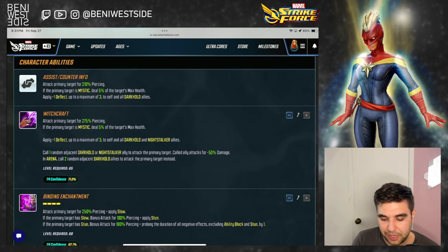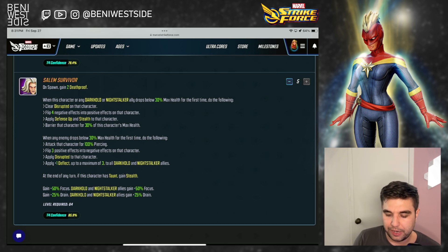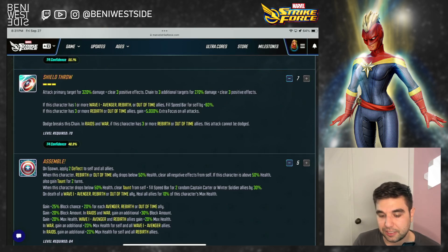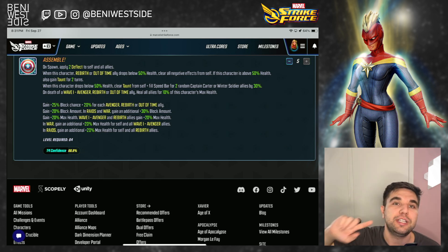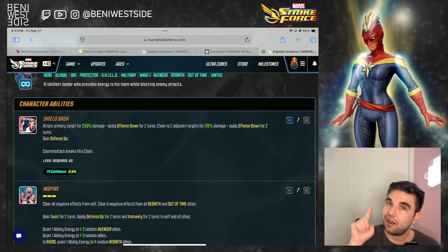Agatha Harkness, his teammate — on her basic she applies deflect, and on her passive when Moon Knight falls below 30%, she would also apply deflect. So immediately his teammate can help him. Another thing: putting him with Captain America on a Crucible team basically gives him 20% speed bar — not on spawn, because he'll wait for somebody to take a turn before he clears that deflect and gains that 20% speed bar. But Cap is just giving him a free deflect to do that.